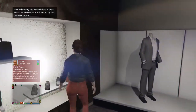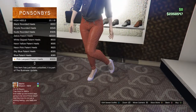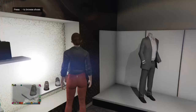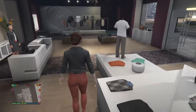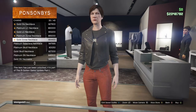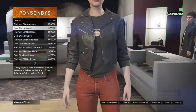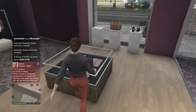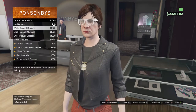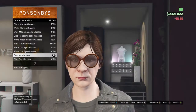Go over to the shoe section, go into high heels, and get the 38th high heels — it is the charcoal platforms. After you put that on, go over to the chain section in accessories and get the gold dicks necklace, which is the 31st one. Then go over to accessories, go to glasses, go to casual glasses, and get the coppered marbles.